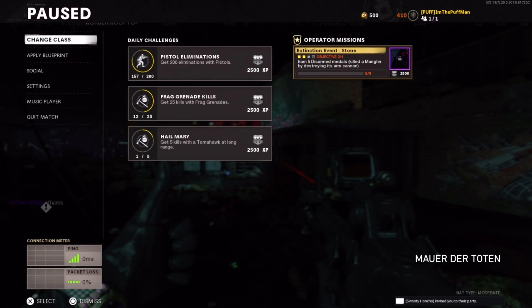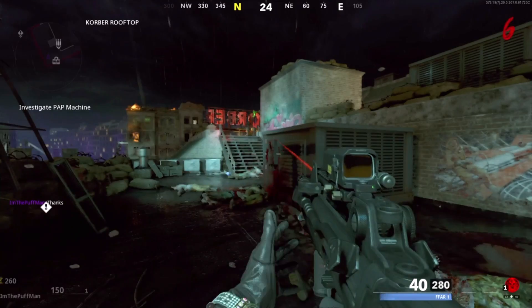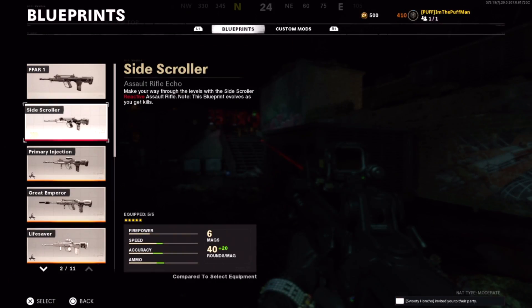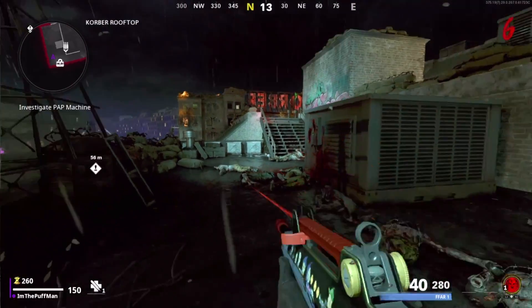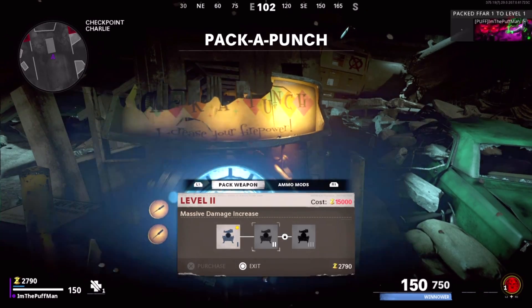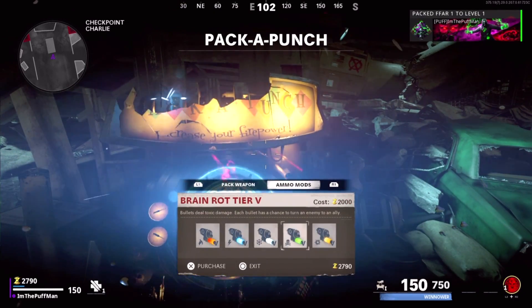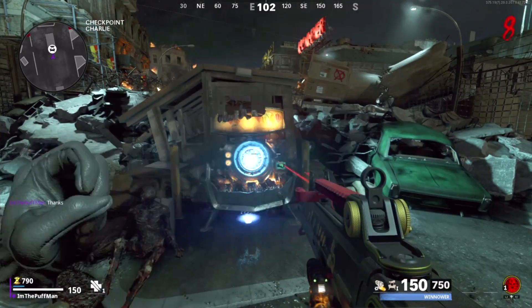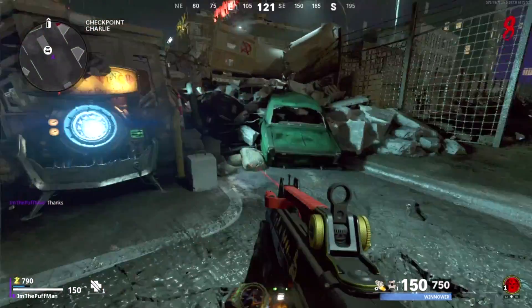Next thing I would do is go ahead and either hit the box or get a wall weapon. You can change the blueprints on them if you'd like — whatever one you're working on currently for camos, go ahead and grab that. Then simply make your way to Pack-a-Punch.